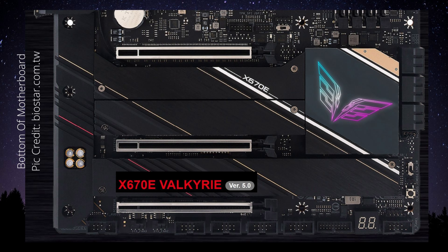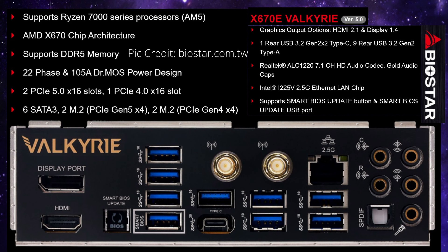Some of the features of the Biostar motherboard are DDR5 memory, 22 phase, and 105 amp Dr. MOS power design, two PCIe 5.0 x16 slots, and one PCIe 4.0 x16 slot, six SATA ports, two M.2 Gen 5 ports, and two Gen 4 M.2 ports. We've got one rear USB 3.2 Gen 2x2 Type-C, and nine rear USB 3.2 Gen 2 Type-A. We've got 2.5 Gigabit LAN and a Smart BIOS update USB and update button.